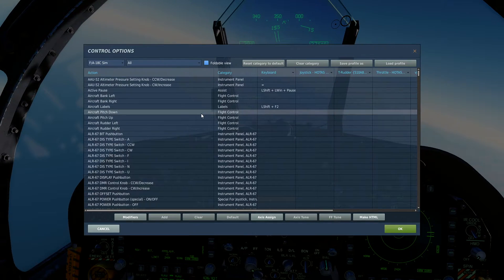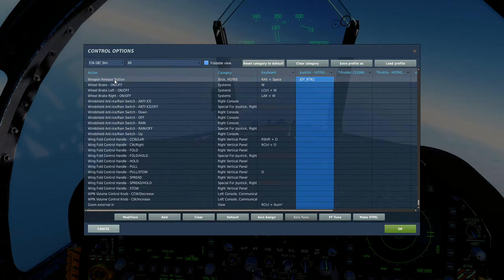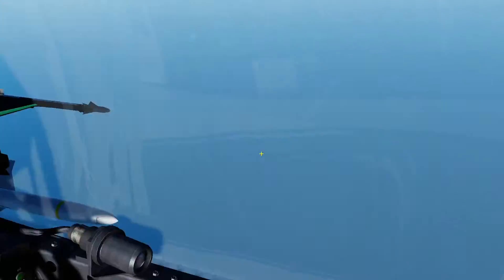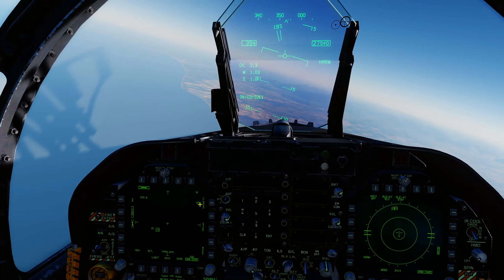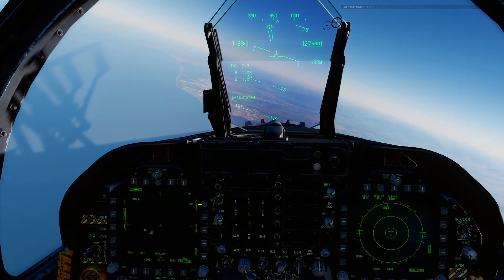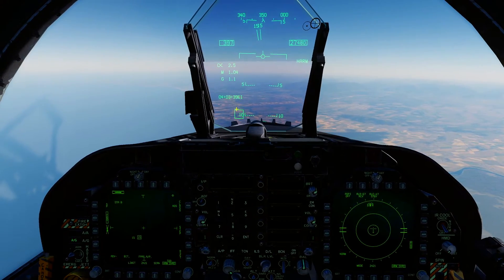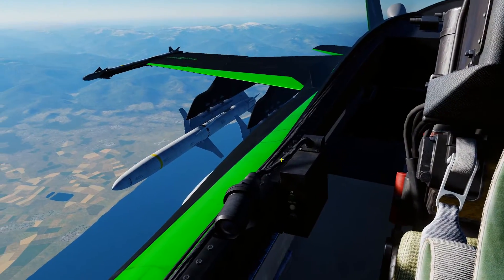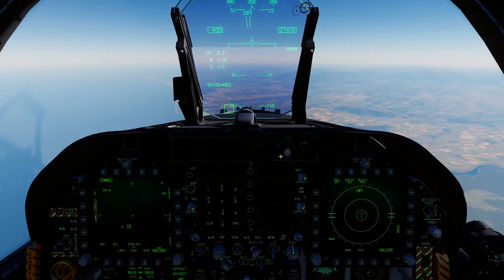Remember: the fire button for a missile is weapon release — not gun trigger second detent. It is weapon release, the same button you'd use to drop a bomb, because it's an air-to-ground weapon. Don't fall into that trap. With our target selected and the box showing good to go, press weapon release — and nothing happens. So what is going on with that? I'll show you right now.